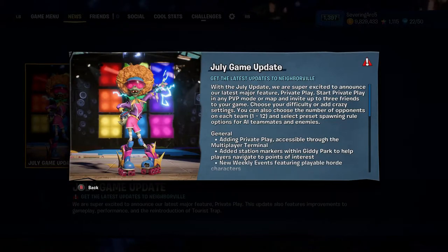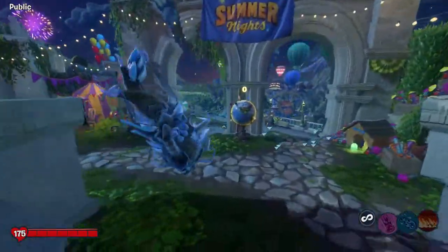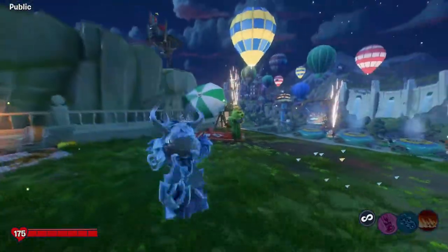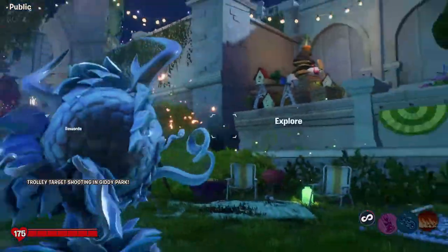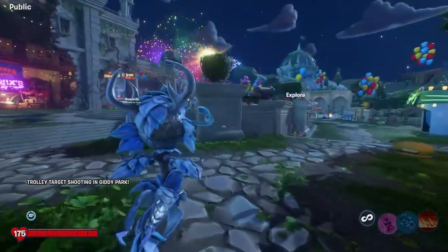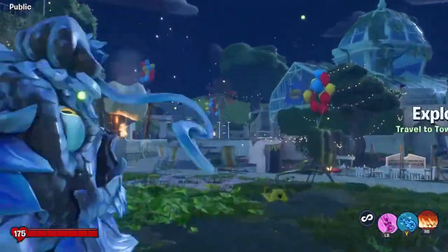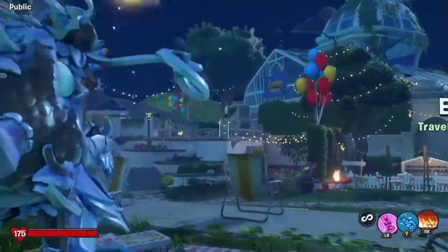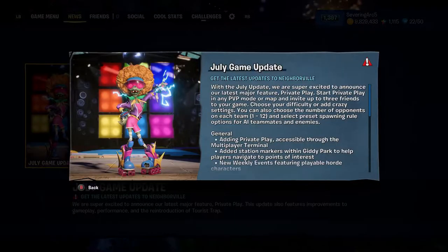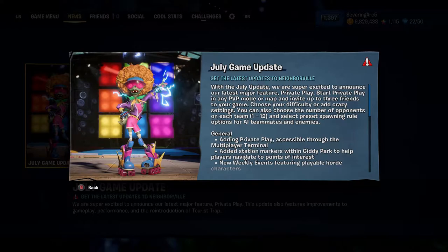In the multiplayer terminal, they added station markers within Beauty Park to help players navigate to points of interest. When they say station markers, I believe they're referring to what you can see here — rewards over there, explore right there, and there's one more that should display but isn't. It also displays the victory slab guy and a few other things.